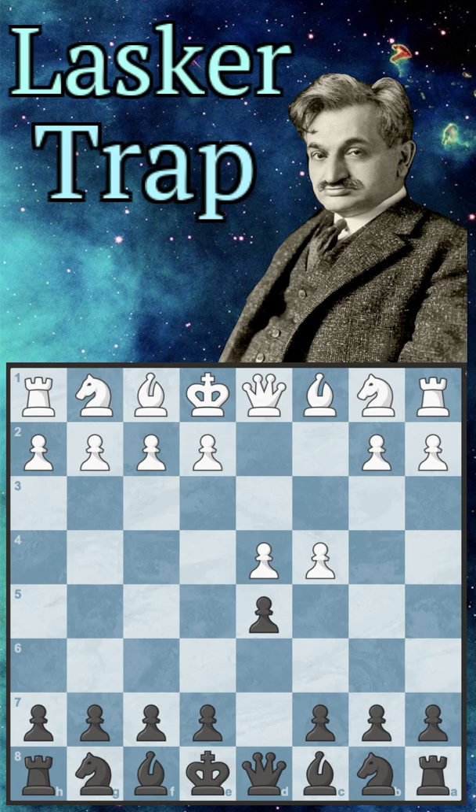The Lasker trap. It comes after d4, d5, and pawn to c4 — the Queen's Gambit.